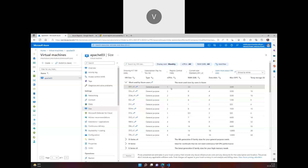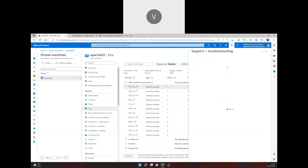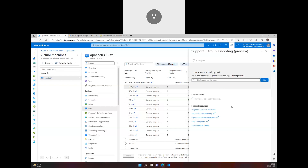With pay-as-you-go, you can increase your core limit by contacting the support team. How do you contact support? You can use the help icon in the Azure portal and connect to them from there.